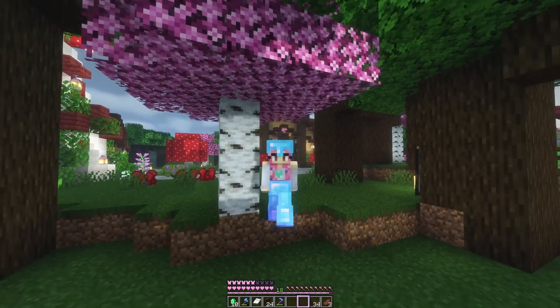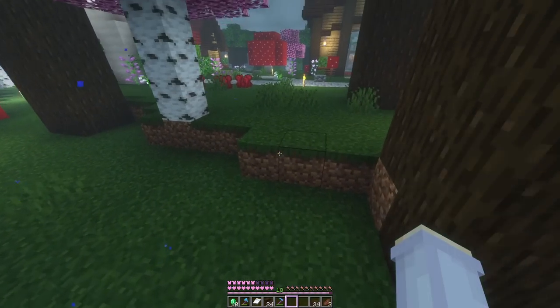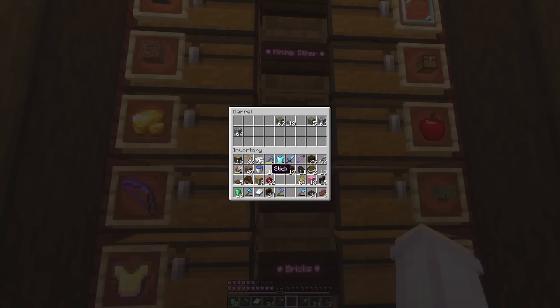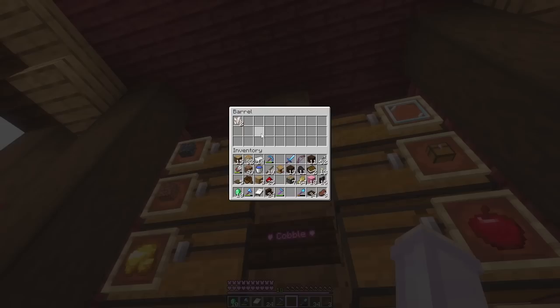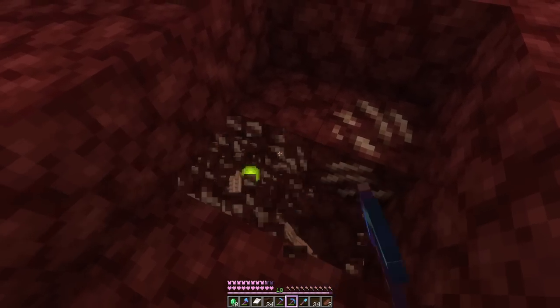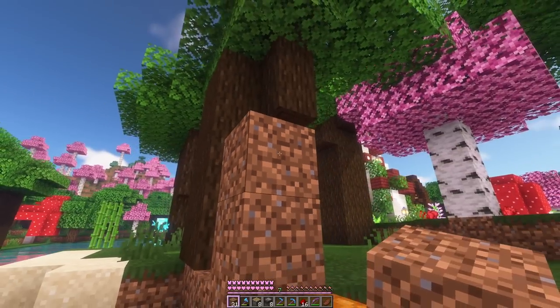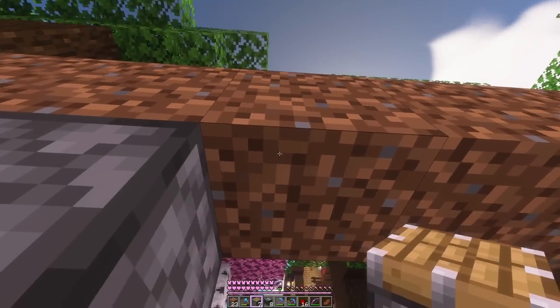Our best bet to get emeralds is to trade our pumpkins, but we only have like seven so this farm is not good. I was thinking we use pistons and observers to very quickly turn our pumpkin farm into an automatic one. I went and got some quartz for the observers and came back. I'm not a hundred percent sure I can manage this because I've never done this kind of layout before, so we'll see how we go.